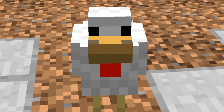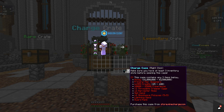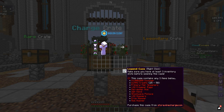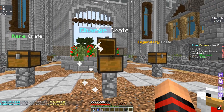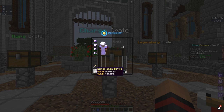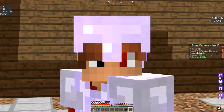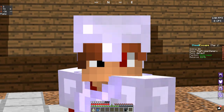Like every episode, every video that I do, I'll be opening crate keys. So these are what we could get from the charge case and the legend case. We're going to open the charge case first and save the best for last. We got Unbreaking X, which is Unbreaking 10 and Knockback 3 — I'm not sure if that's any good. We got some XP and throwable creep rigs. I'm pretty new to the server so I'm probably not going to know much — in fact, I don't know anything. We're going to learn as we go and do this together.